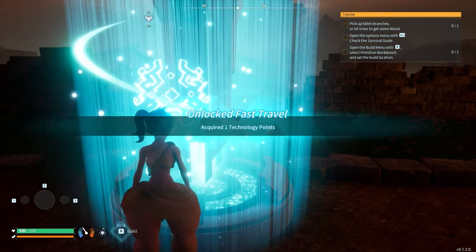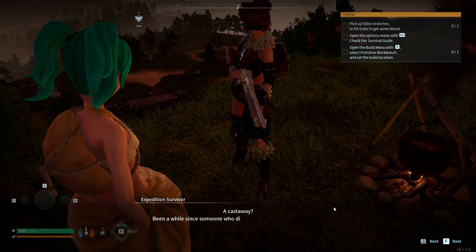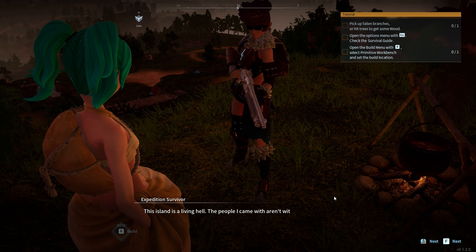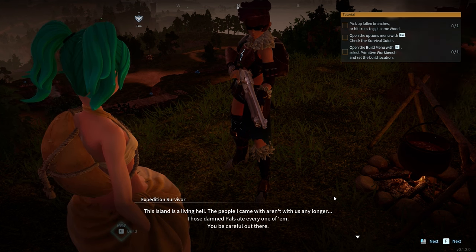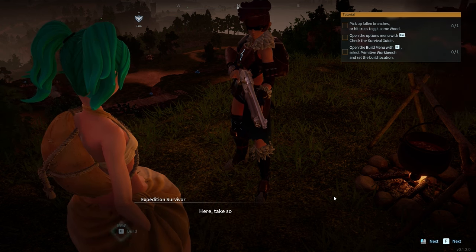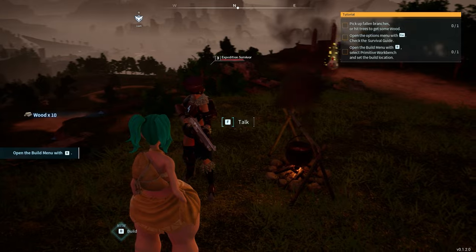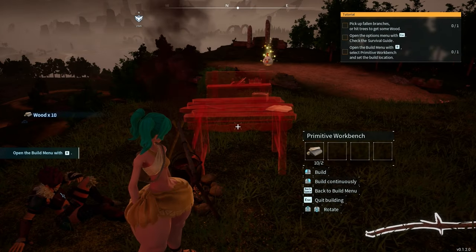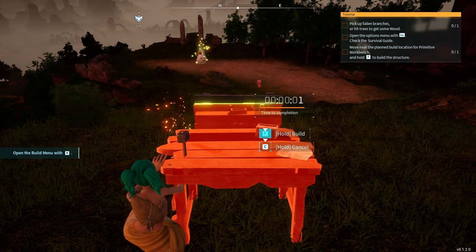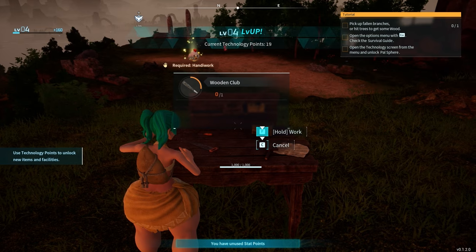I'm going to be speedrunning so I can catch that. Let's unlock that fast travel point. We'll talk to this guy — a castaway. 'It's been a while since anyone who didn't stink of pals washed up here. The island is a living hell. Take some basic supplies, you'll need to toughen up.' She's going to give us enough to build a primitive workbench. I'm already level 4 just from building that — outrageous amounts of experience.